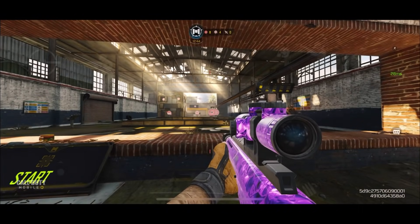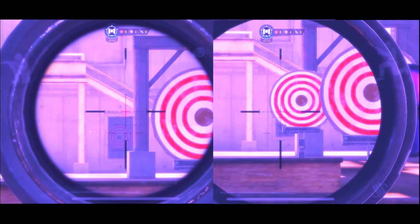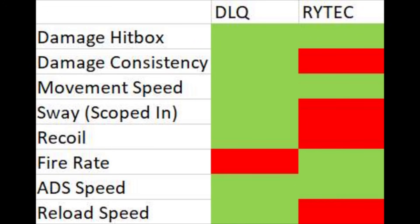In terms of ADS speed, the DLQ gets to the final frame just a little bit faster, but in-game you basically won't notice a difference. For reload speed, the DLQ is much faster. Here's a table summary of the stats.